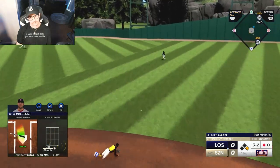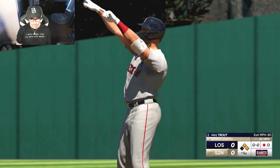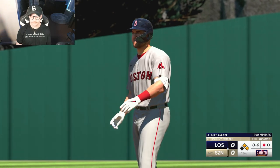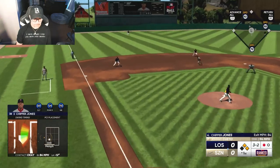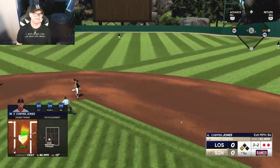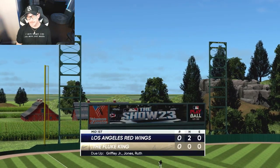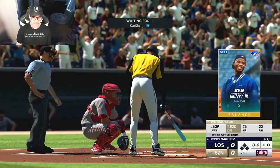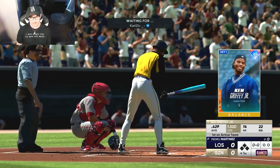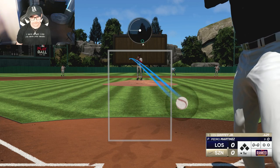Trout, get through there please — and he gets a single. First and second, one out, on an 0-2 to 3-2 count. There's first and second one out for Chipper — a chance to do some real damage in the first against a 21-1 opponent. Chipper hits it right to somebody. I'll be quite frank, we're not going to beat him if we keep doing that. First and second one out, you've got to score those runs.